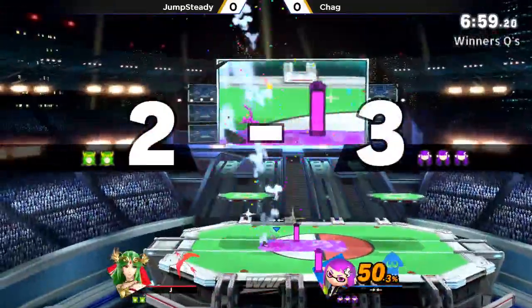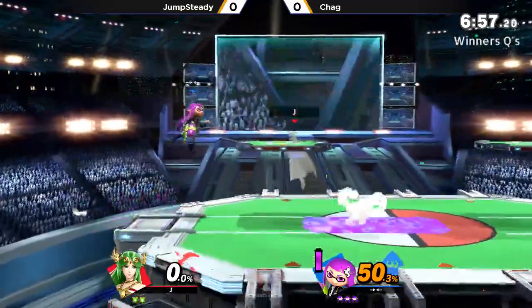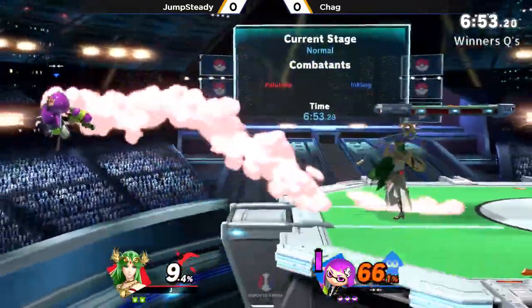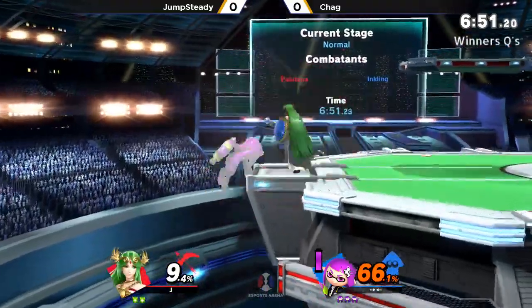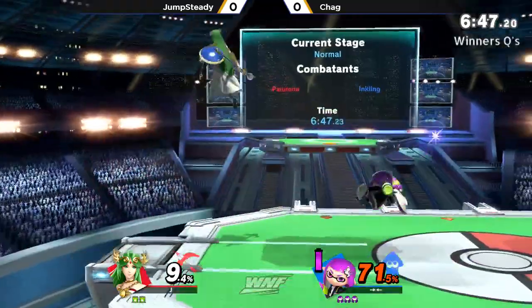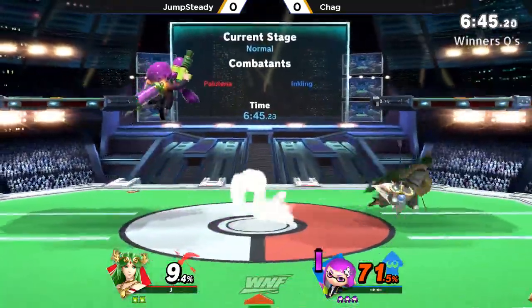There's the roller and the up smash to follow. Chag is going to get this first stock. Not really a whole lot of ink was lost in that whole transaction — only taking about 70%. Not too shabby.